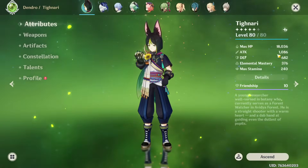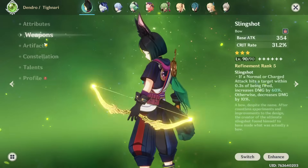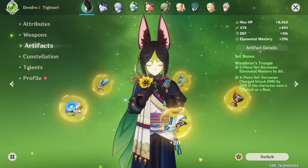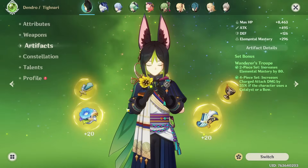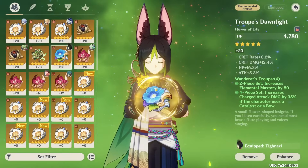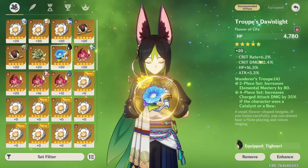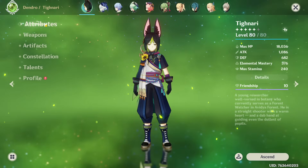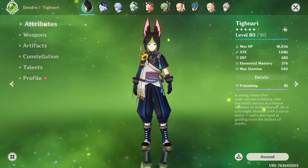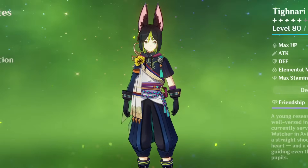I do see a lot of potential for improvement. Getting a better weapon would make a big difference, and better artifact substats would help too — we'll focus on that when we have more artifacts to strongbox with. This is such a disappointment looking at what it could have been, but even though we probably did improve Tighnari a little bit, he's still very much at the beginning of his becoming-a-better-DPS journey.